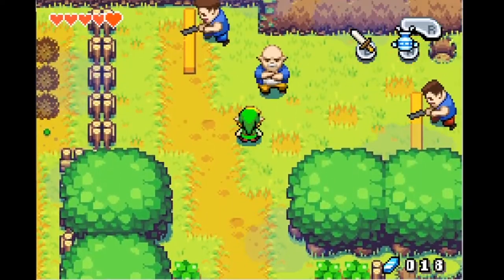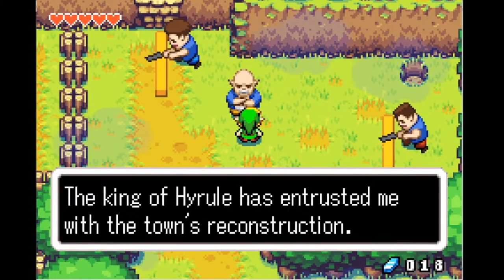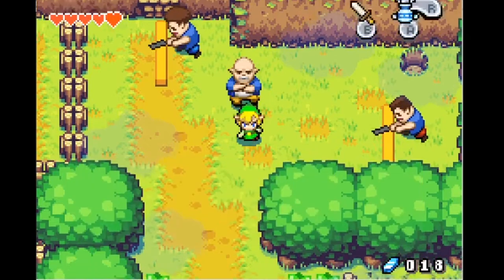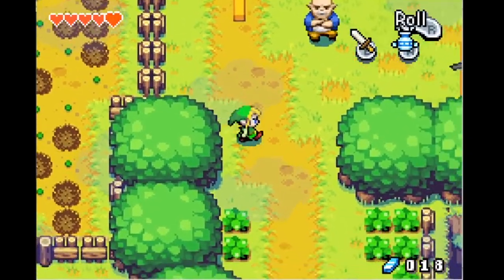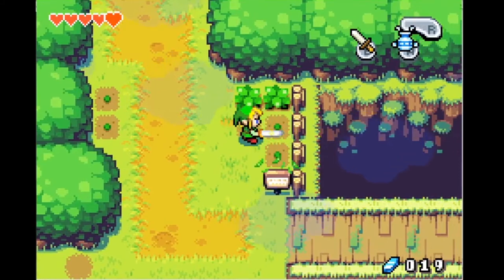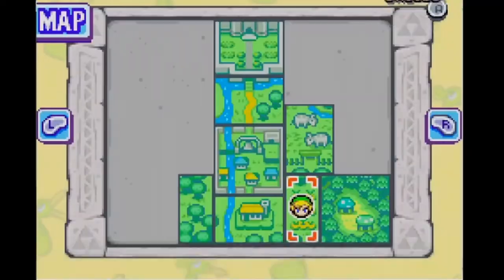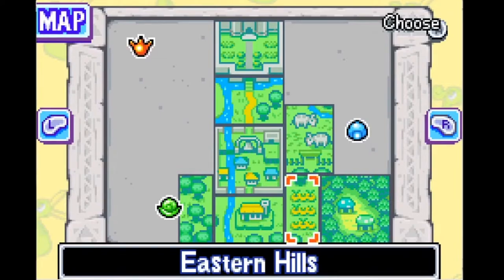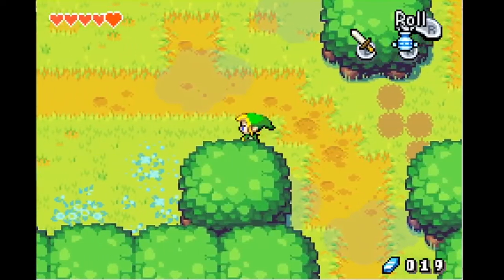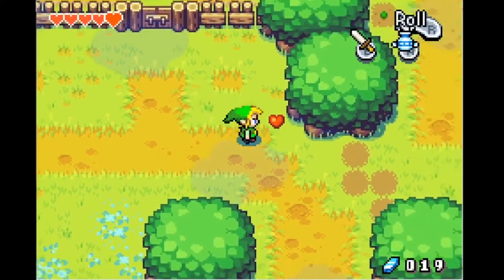I went northward here and I was so confident that this is where I have to go and I have to get these construction workers to get out of the way, but I think they're meant to be there to say you're not coming over here for a while. I'm gonna use my ocarina of time and time travel to when I actually make some progress.